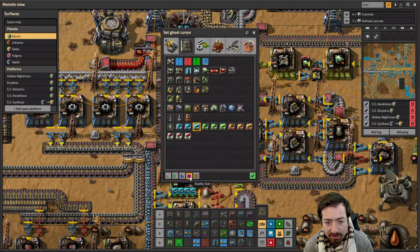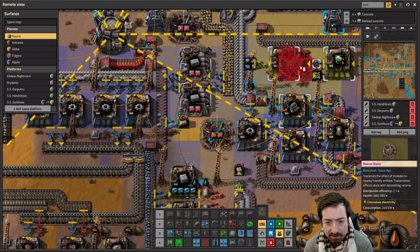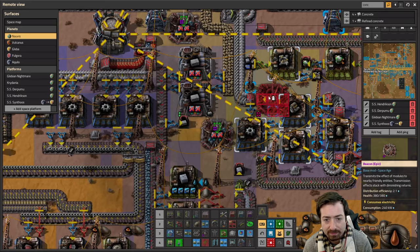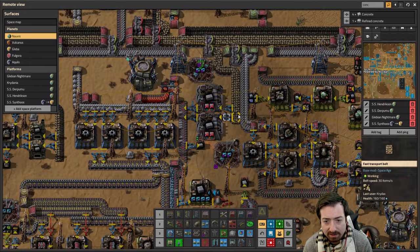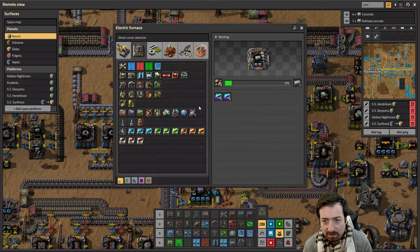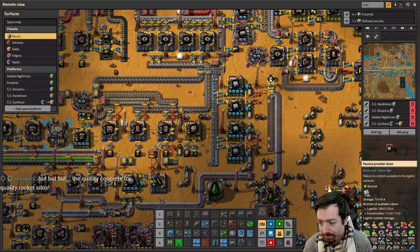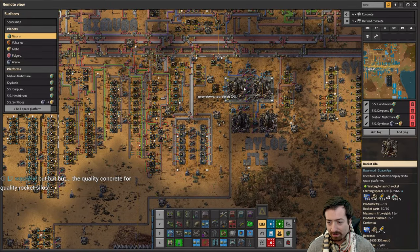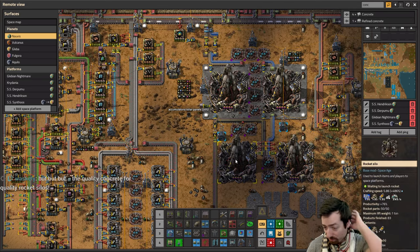I have the epic modules to plop in, and the epic beacons to upgrade to — that should speed this up quite a bit. There's the stone brick we've always wanted, and a lot more concrete. Quality rocket silos aren't needed — crafting speed won't help since they're already fast enough. A faster launch animation would be interesting, but consuming slightly less power is not a concern.